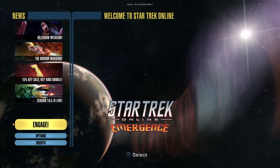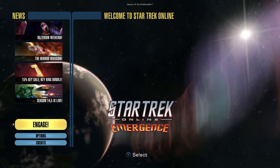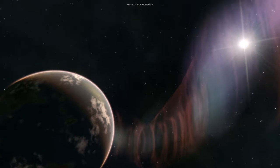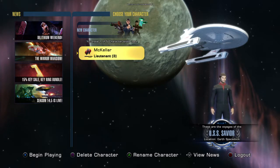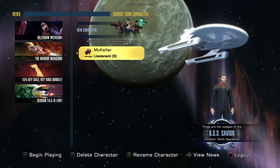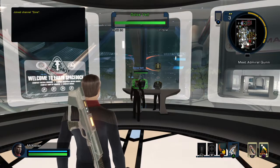Hey everyone, welcome back to my channel. This is McKellar here, and for today this is something new I've never really done before. This is, as you can see on your screen, Star Trek Online. I'm gonna quickly go to engage — yes, that's me right there. I'm in command of that starship, that's a Miranda class starship, the USS Savior.